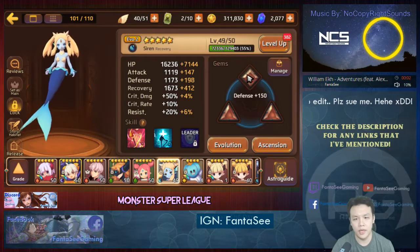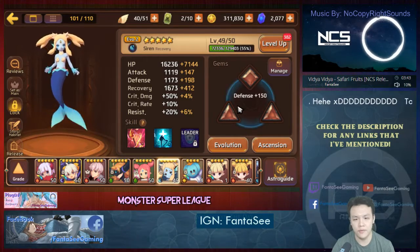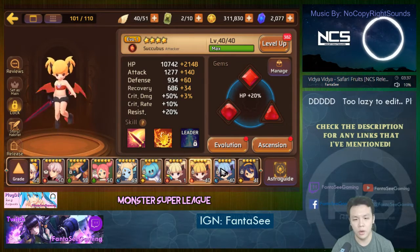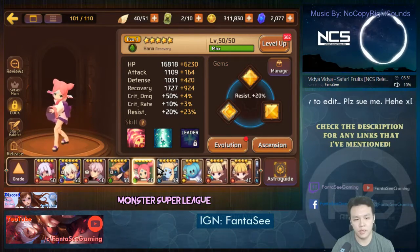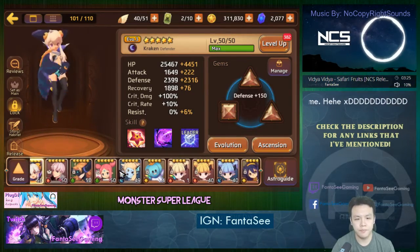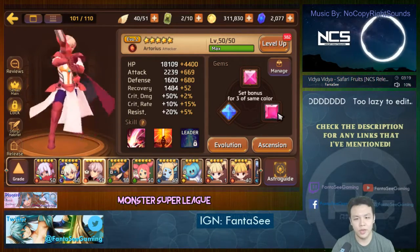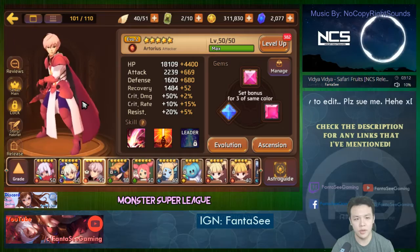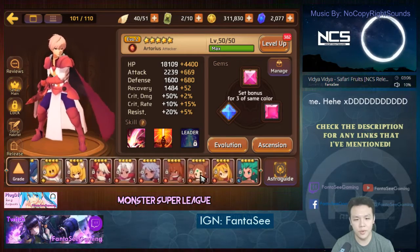It might be important that she has a diamond slot, and my water siren does, so this is perfectly fine. As a general rule of thumb, you want to have a monster with all unique gem slots — basically every single type — so it's a lot more flexible and you can build your monsters any way you want. For attackers, you want at least one square slot for crit rate, and a crit damage triangle slot would be nice too. I'm really lucky my fire arthur has both of those slots.